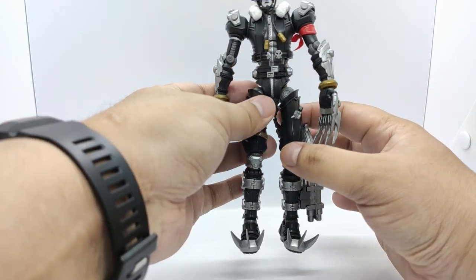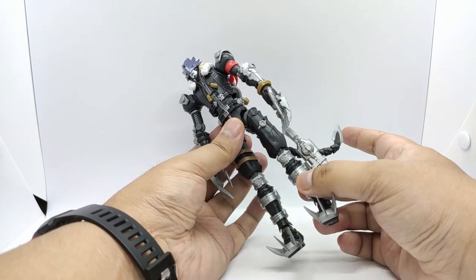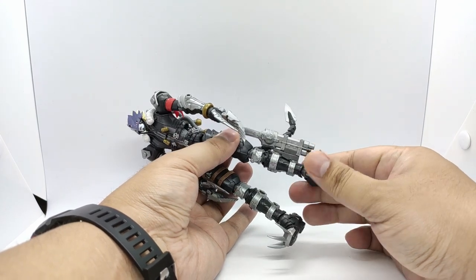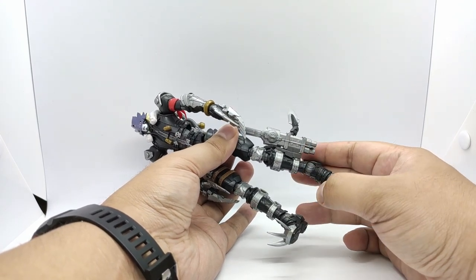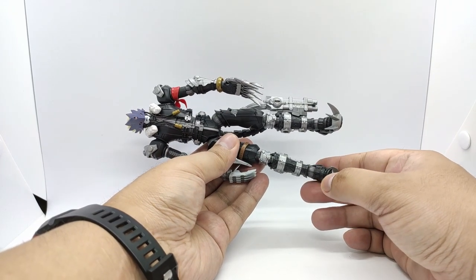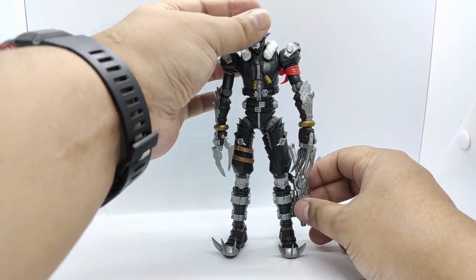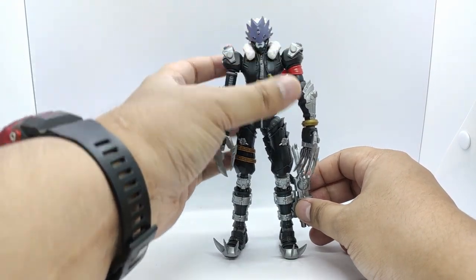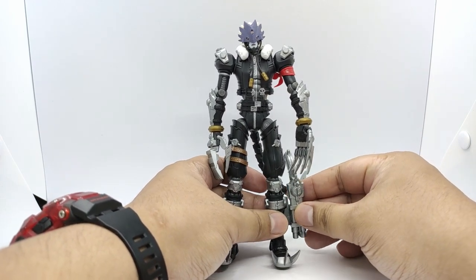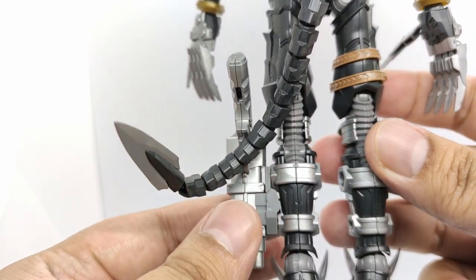This figure also has a crazy amount of articulation, with lots of ball joints and hinges. Look at the ball joints on its feet — very flexible. This figure is one of my favorites so far, with impressive detailing and color.